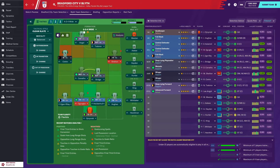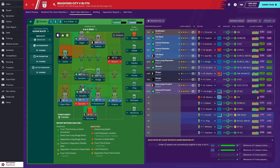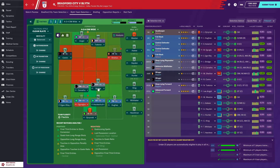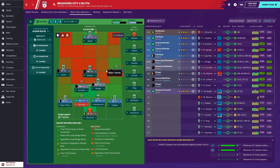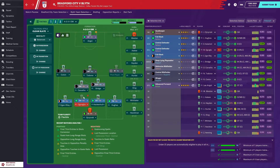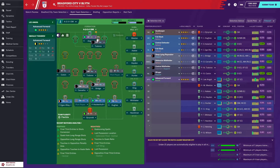Let's go to team selection. We're going to go to team three here and amend it. We're going to go with the back four, and we're then going to sit two players in front of it, one in the middle, and then I think we might go with two wide players - so something that looks like a 4-2-3-1 shape.